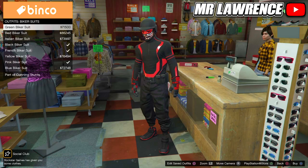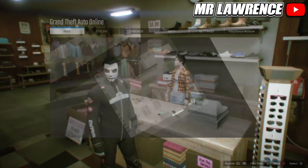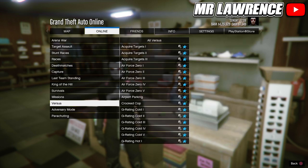Now go to the biker suits and equip the black biker suit. Then press Options, Online, Jobs, Play Job, Rockstar Created, Verices, and start Crooked Cop.